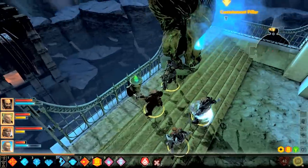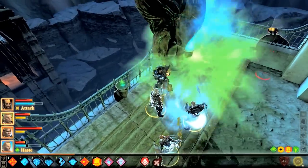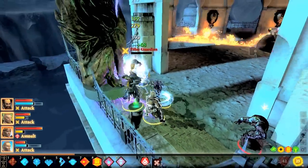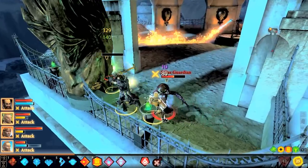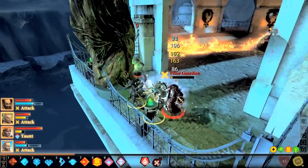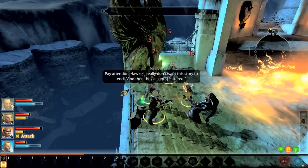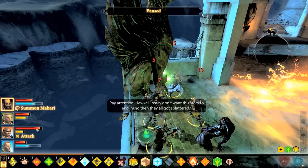This will be the end of phase two of the battle, which is just destroying the pillar guardians. And then eventually I'll switch to Hawk for a second to bring the dog out.